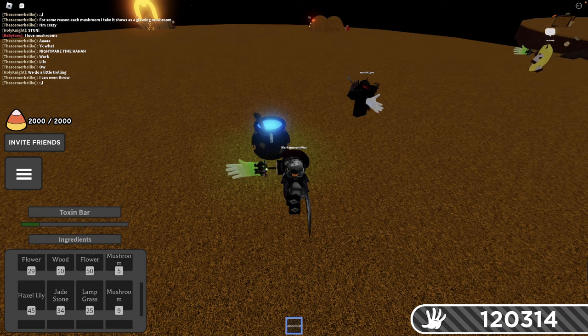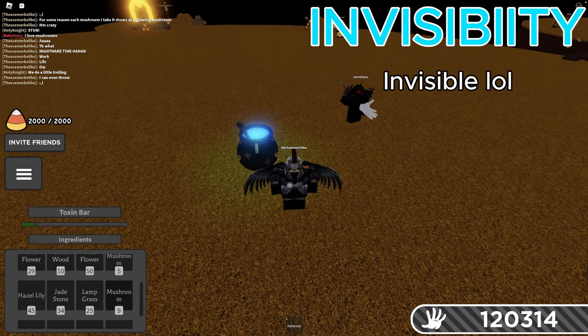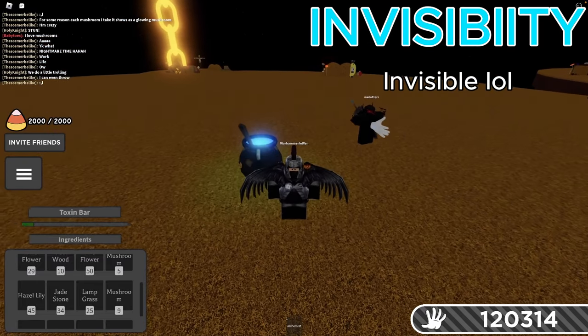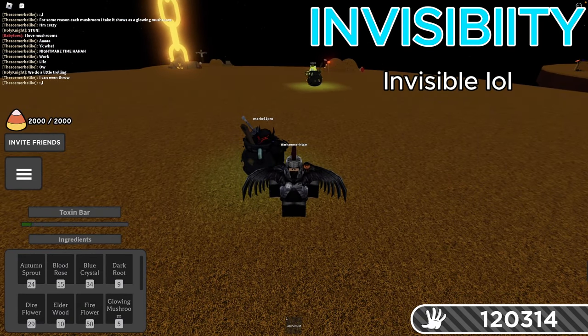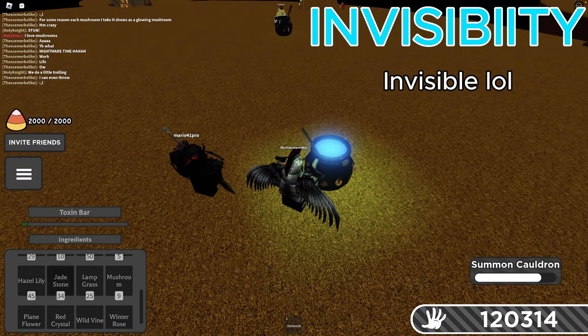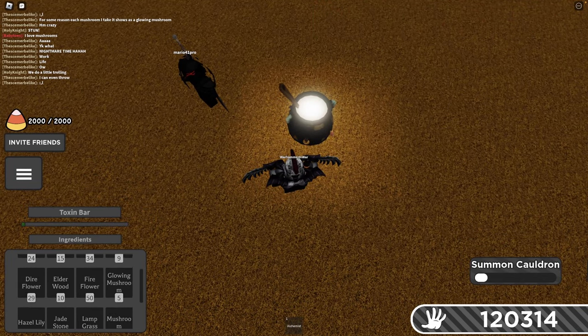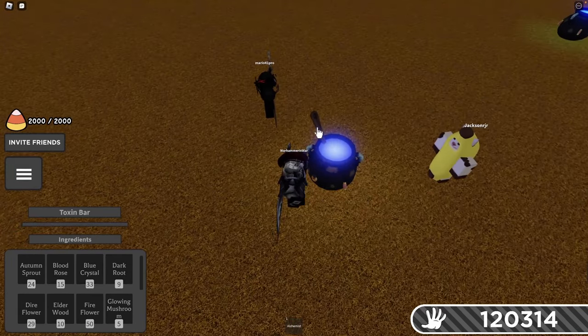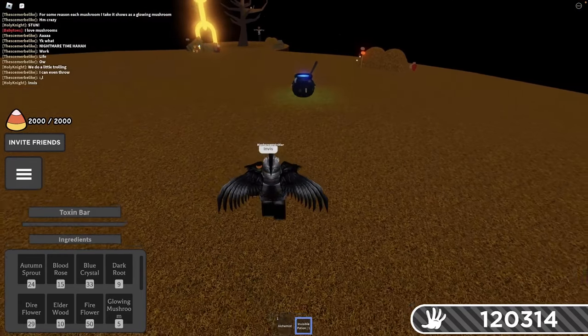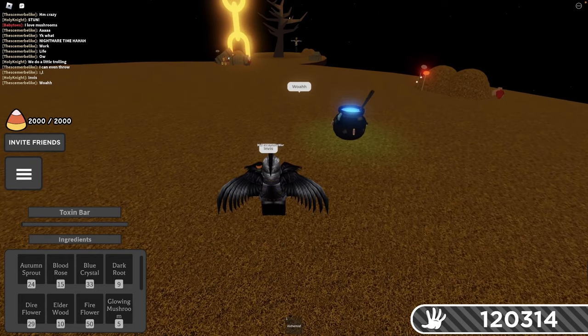Next, we're going to make an Invisibility Potion, which makes you invisible. Who would have thought an Invisibility Potion makes you invisible? But it does. To make this one, you need two Hazel Lilies and one Blue Crystal. You can actually throw the Invisibility Potion, so you can use this potion to support your friends or enemies — or both — or you can drink it yourself if you want.